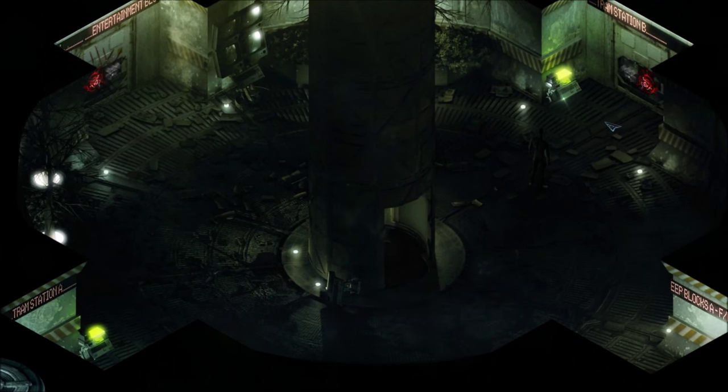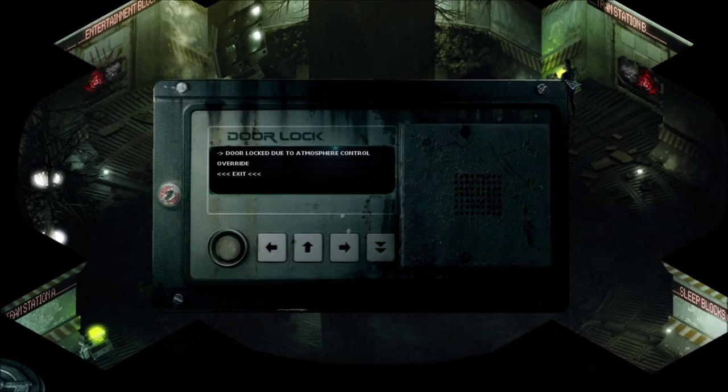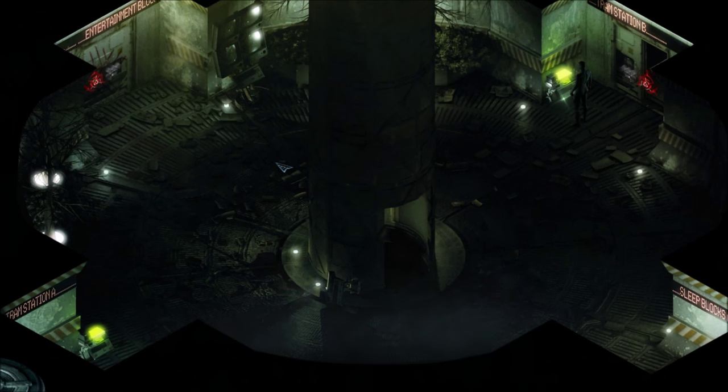We're ready to enter Tram Station B. Let's check out the security panel: door locked due to atmosphere control override lock. We open the door and it works. On to the next area.